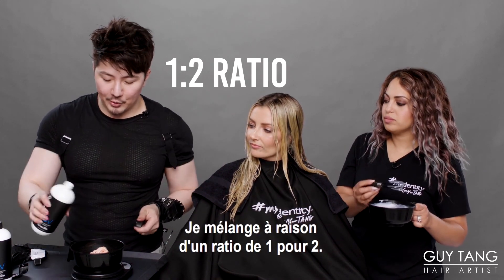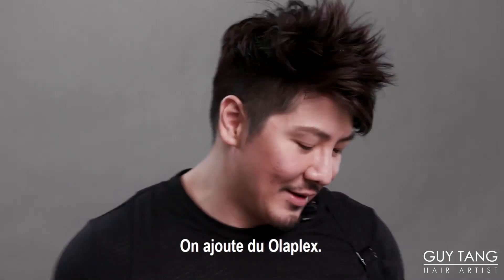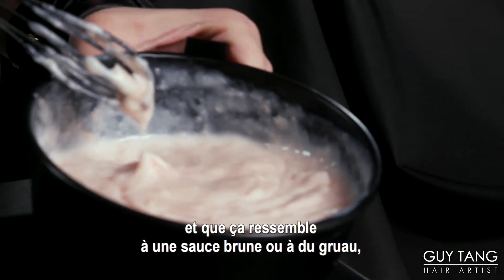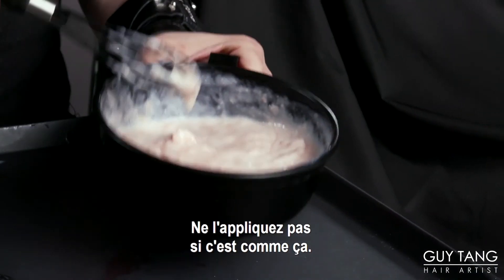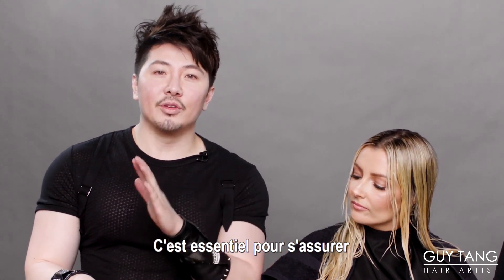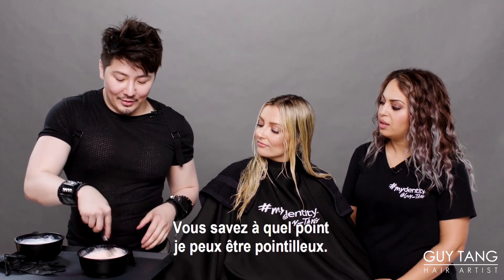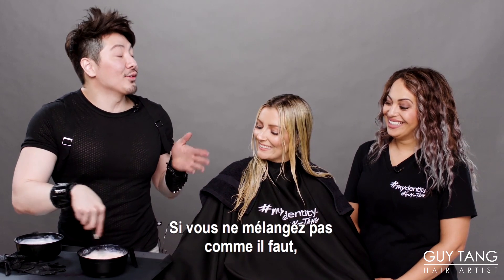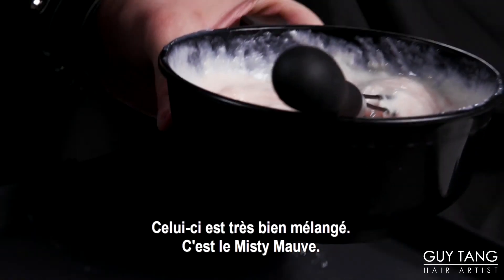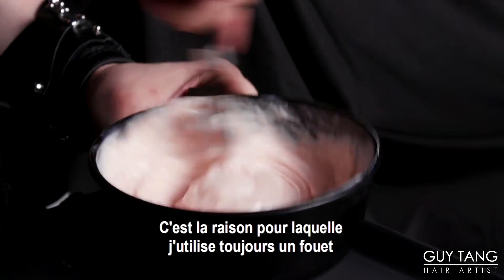I'm going to mix one to two ratio — she has a lot of hair so this is going to be great. Squeeze that Olaplex in there. I feel like when you don't mix it thoroughly and it looks like gravy or oatmeal, it's not thoroughly blended — do not apply this on the head. A lot of times as colorists we get in a rush and don't thoroughly mix and blend the color. That's the key point to get the color to deposit evenly — otherwise you get splotchiness. I get on everyone's case if they don't mix it thoroughly. I keep whisking away until it's thoroughly mixed — that's why I always use a whisk versus a brush.